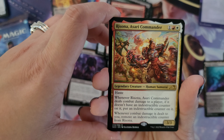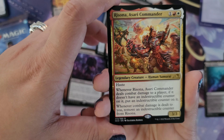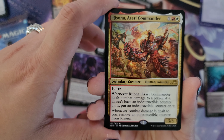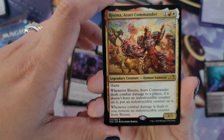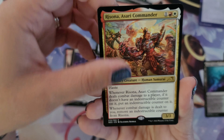The rare is Rizona Asari Commander, a legendary creature — Human Shaman with haste, a 3/3. Whenever Rizona deals combat damage to a player, if it doesn't have an indestructible counter on it, put an indestructible counter on it. Whenever combat damage is dealt to you, remove an indestructible counter from Rizona.